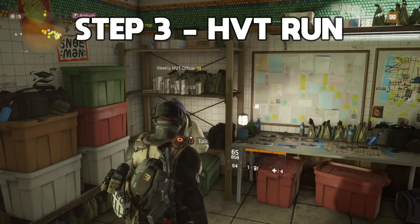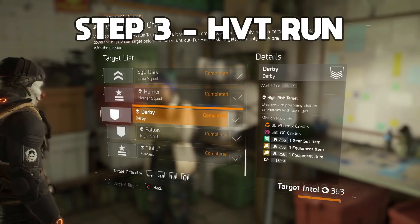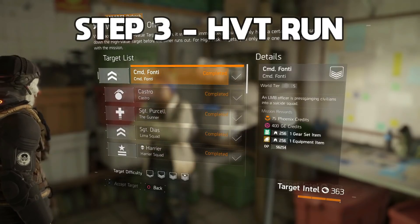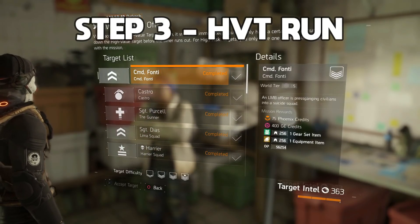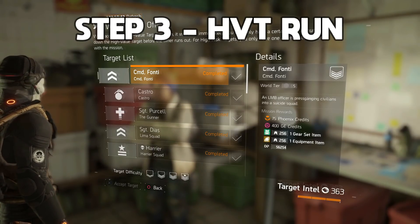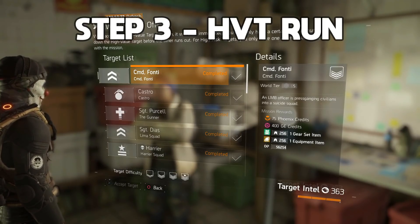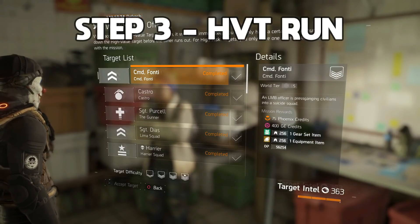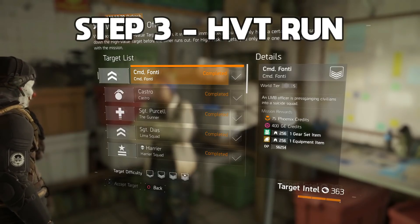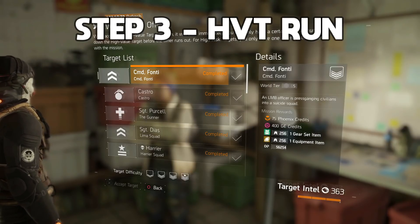Step three is your HVT run. Come over to this agent in the corner — the officer — and she will provide you with the HVTs. There are two ways to approach this: you can do it in a squad of four, where the benefit is four people with target intel, or in a team of two or three where it'll be a lot quicker due to fewer NPCs. Just make sure that if there's only two of you, you both have enough target intel to buy all the HVTs.